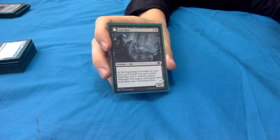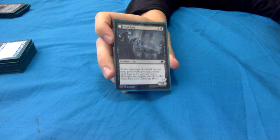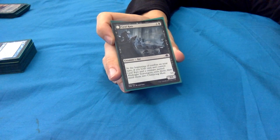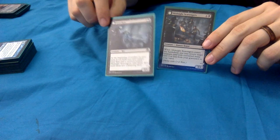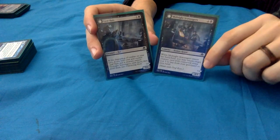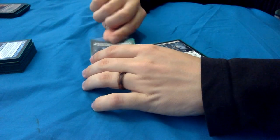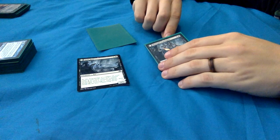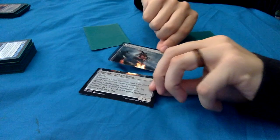Here's the other half of our meld: Graphrats, 1 and a black for a 2/1 rat creature. At the beginning of combat on your turn, if you both own and control Graphrats and a creature named Midnight Scavengers, you exile them and meld them into Chittering Host. Usually you want to get Graphrats first, then Midnight Scavengers afterwards - since Midnight Scavengers can return Graphrats from the graveyard. You take them out, turn them around, and you get Chittering Host.